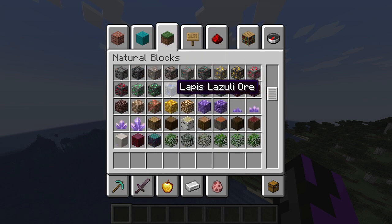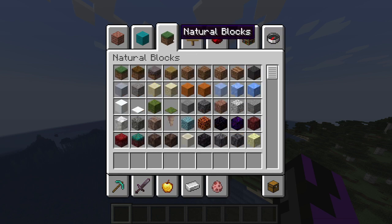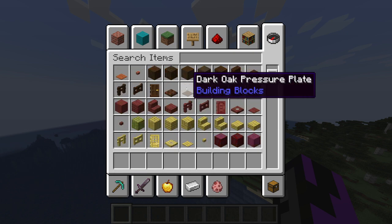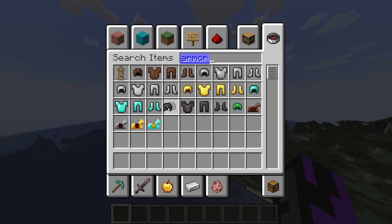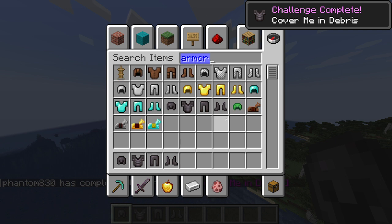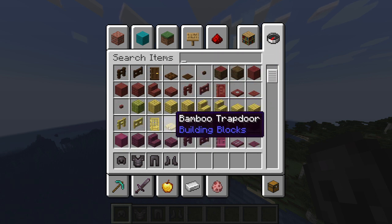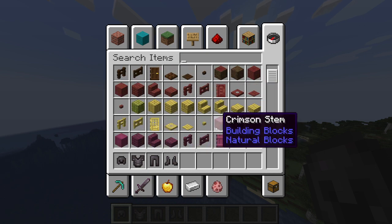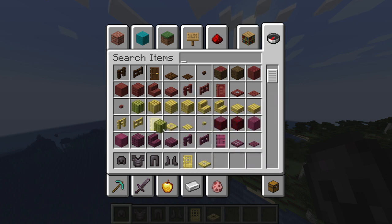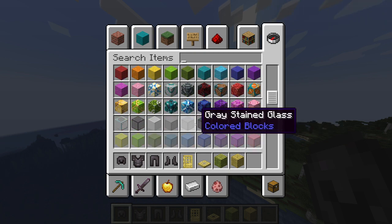Let's see — there are like these new things that can change your armor. Let me go into... I don't know how to navigate this, I haven't played on PC yet. Let's look up armor. Okay, let's get a helmet. Oh — bamboo stuff, interesting. I'll check that out. I'm going to keep scrolling — there are like these stones that can change your armor.